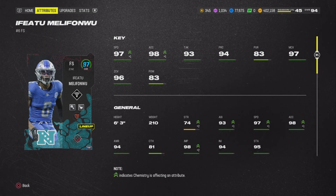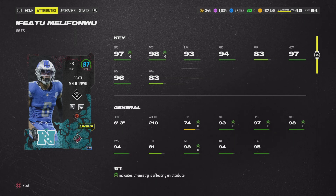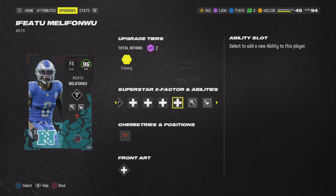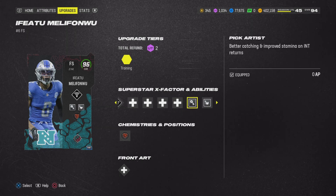Look at this — 97 speed if you're on theme team. That's your tackle. 97 man, 96 zone, which is crazy. This guy, no one knows about. No one's talked about him. People are talking about Running Lots, Hula — this guy's way better than Running Lots. Way better.